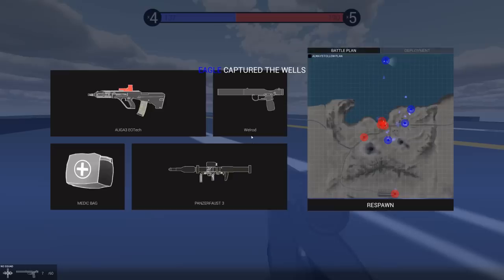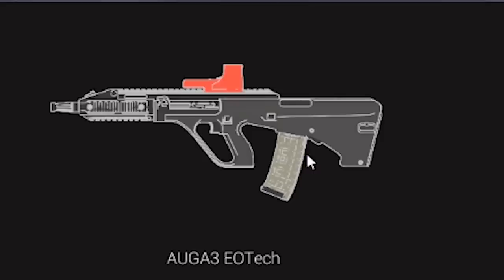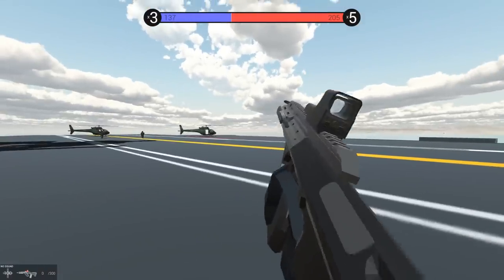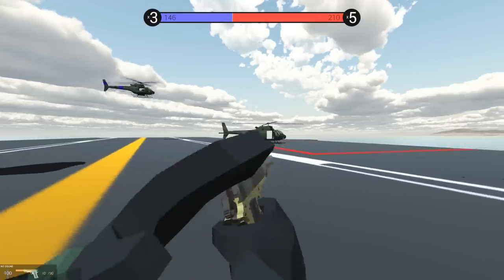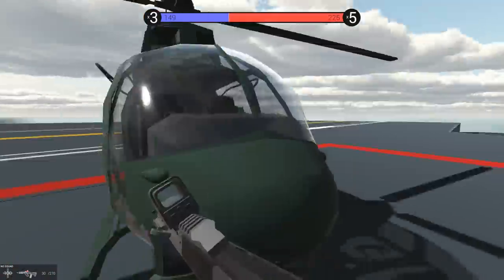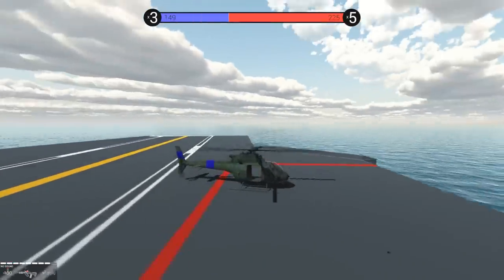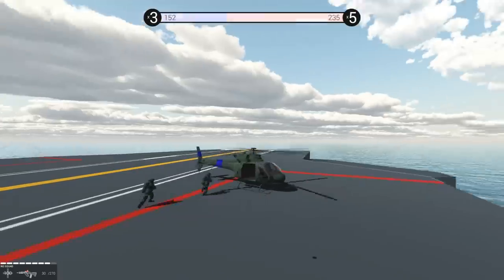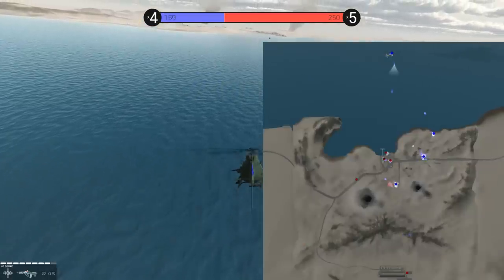I guess I can switch my secondary — let's do a Kimber 1911, and this thing looks dope. How does this sound? I gotta say, these are some impressive guns. Sofa did so well on the vehicles the way they sound, and these guns are much the same. Now there are versions of this that you can get using the vanilla plus vehicle pack. Eagles captured the wells — okay, so we have three, they have four.